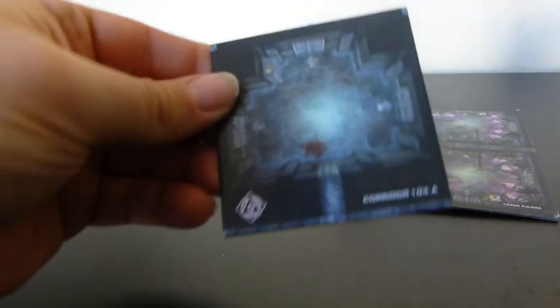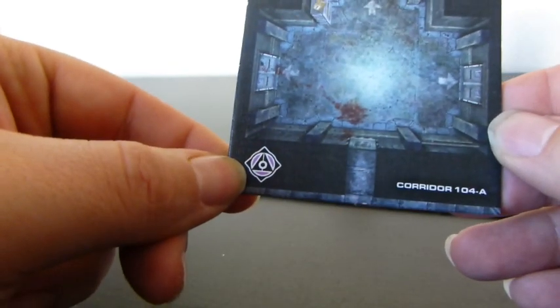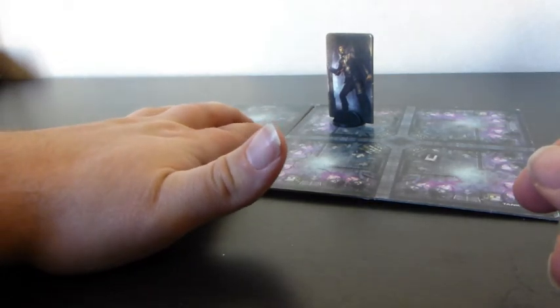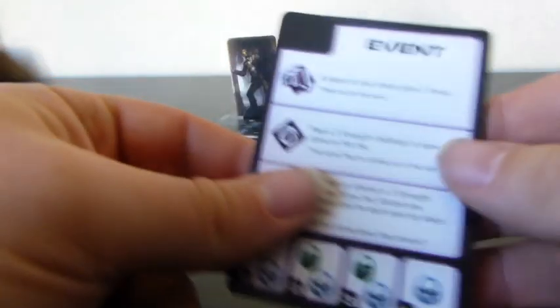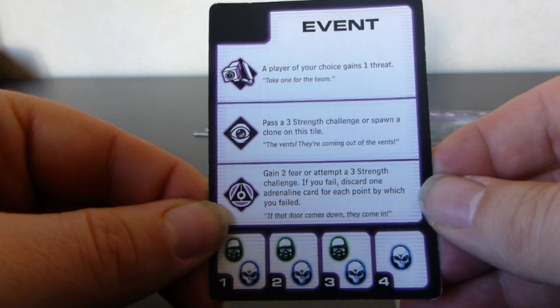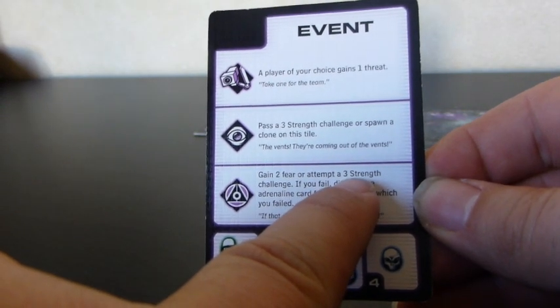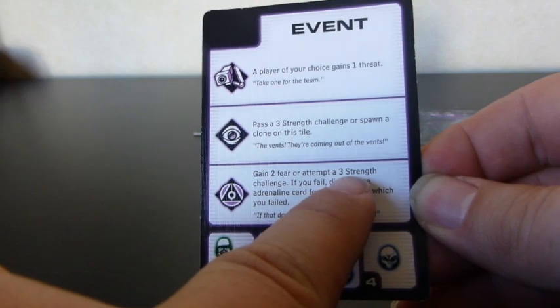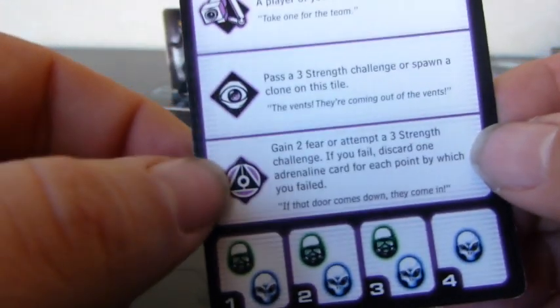I take one from the stack — this is corridor 104A. It has a facility event icon, so I have to stop and trigger a facility event. I set it legally so the doors match up and move my character in. Taking an event card: nothing spawns. The facility event says gain two fear OR attempt a three strength challenge. If you fail, discard one adrenaline card for each point you failed by. I have three dice to try to roll three strength icons, which is better than gaining two fear.